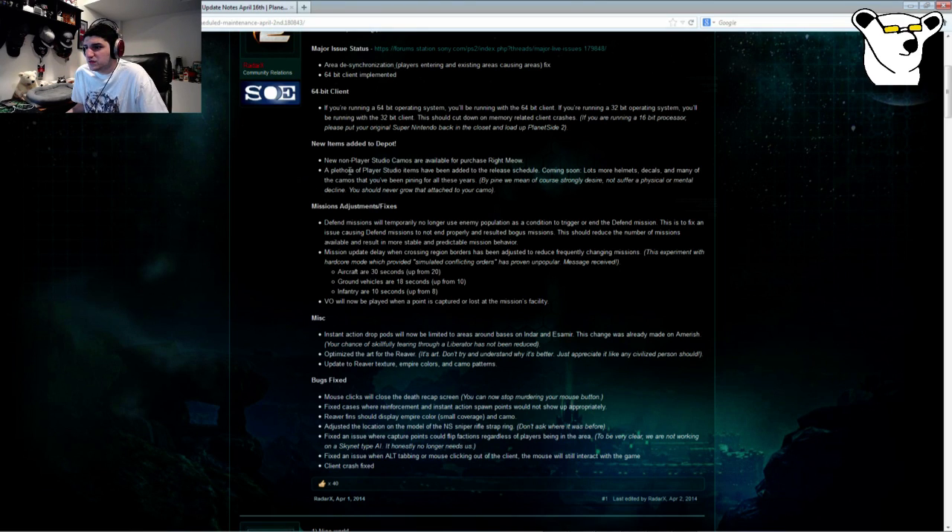There were new non-player studio camos available immediately in the depot, as well as a ton of player studio items — helmets, decals, camos, and so on — added with 'coming soon,' some of which have already released. Make sure you check those out if you haven't already.